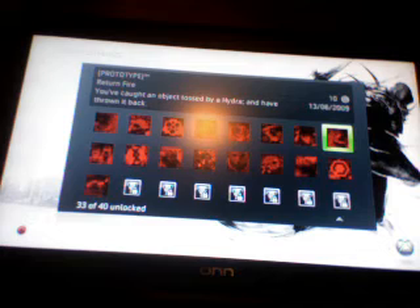Hydra — when he throws anything at you or any vehicle, just get ready to tap B and tap it straight away when it comes to you, and you will throw it back at him.